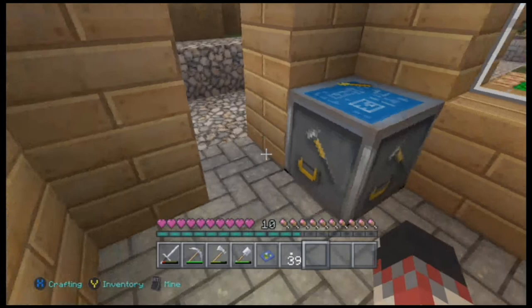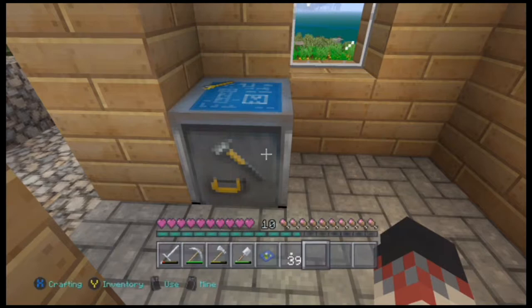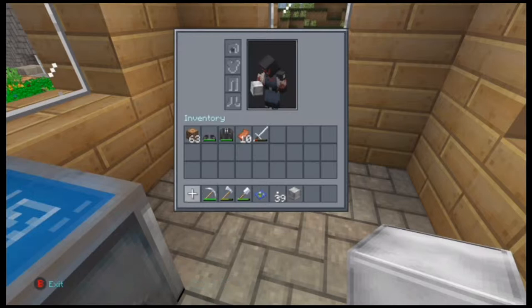We're going to call this our duplication house and what we're going to do is come in here and make one crafting table. So make a crafting table. You've got your crafting table and — if you guys didn't notice — I have nine iron ingots, and what you're going to do is craft those into one whole block. Craft that into a block.